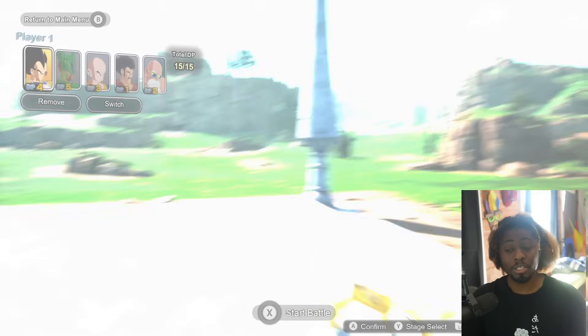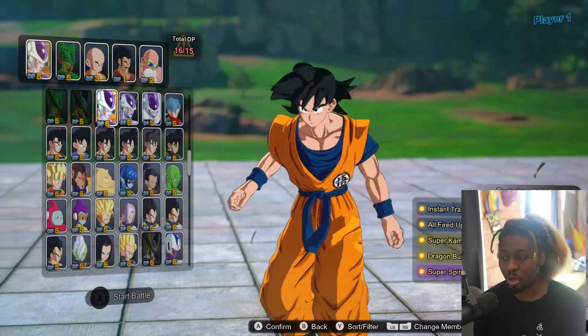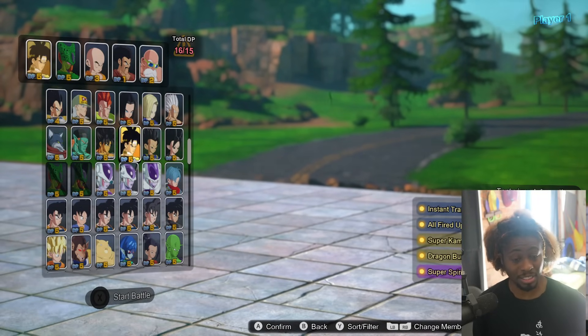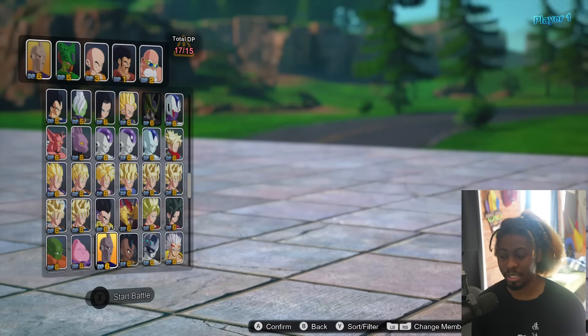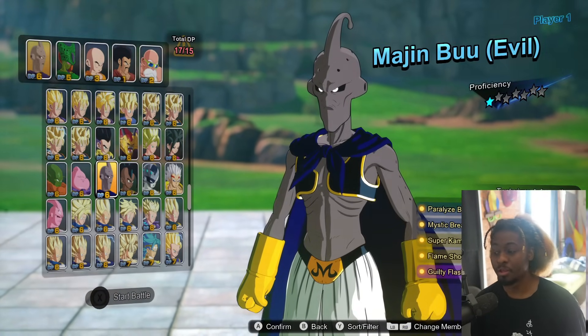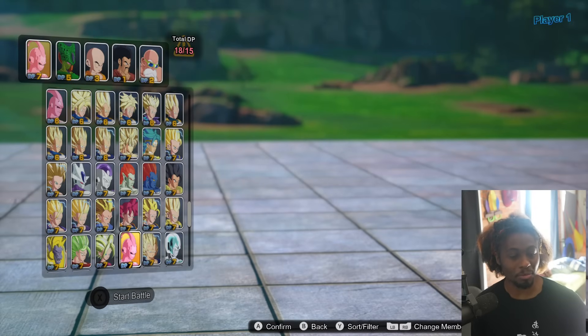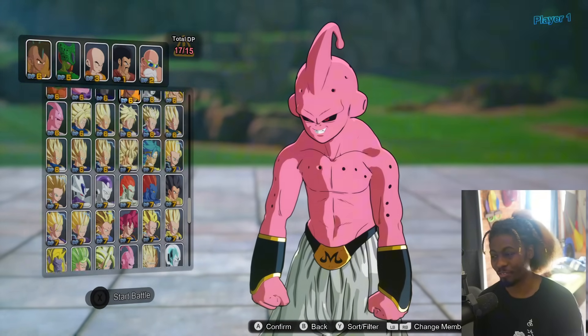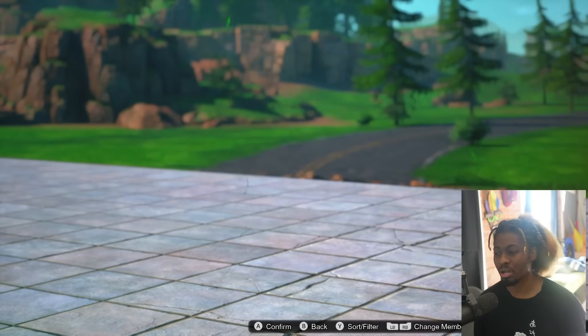One thing I'm learning about DP battle mode: a lot of people are picking teams of three or four and getting time-scammed. Pick two really good characters and fill out your team with cheaper options. Let's say you want a five-cost character - you could pick both Brolys and get a team of five. If your favorite character is a six-cost, you can still build around them. But if your favorite is a seven-cost, you've used too much DP - you have to balance your team effectively.